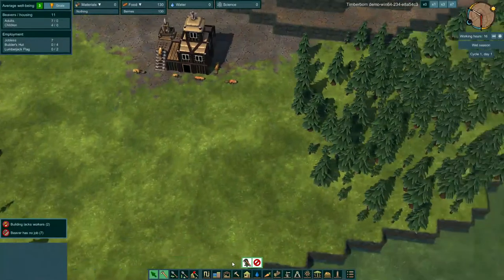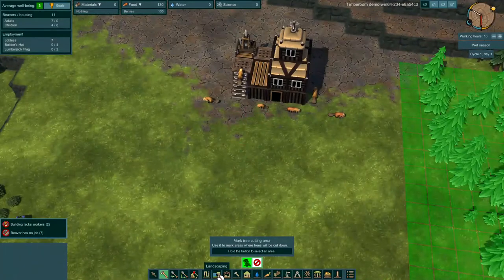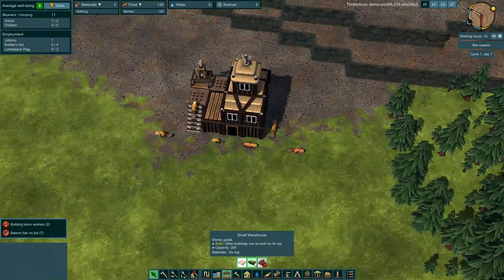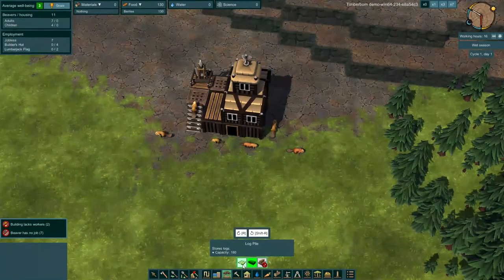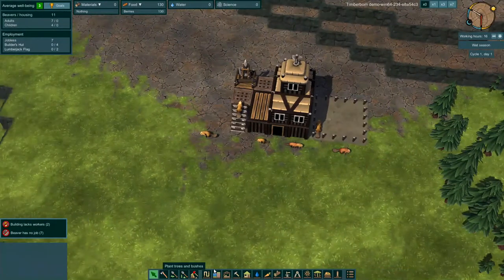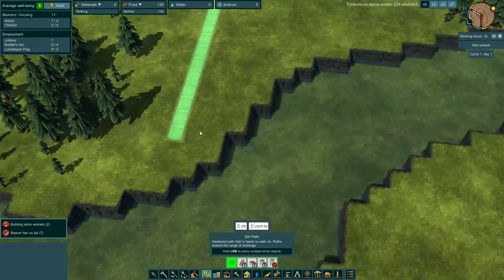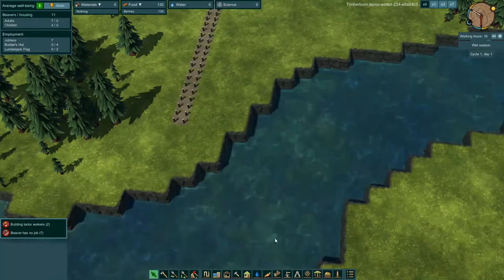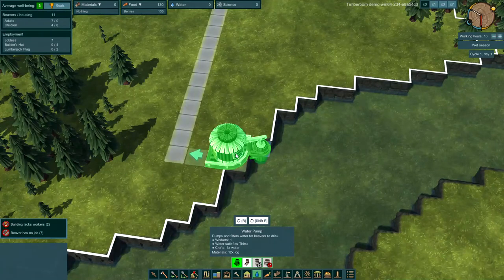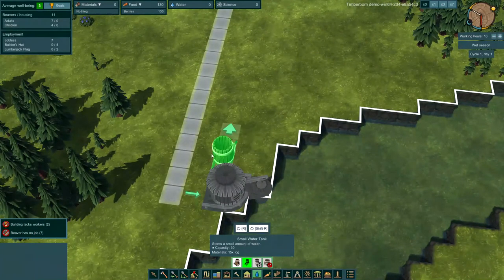So we're going to start by indicating all these trees over here can be chopped down, so our lumberjacks can do that. They will need storage — we have a log pile which can hold 180 logs, or a small warehouse which is solid and we could stack things on top of it. We'll start with the log pile. Let's start with a path, and we're going to run a path down to the water because our beavers will need water very shortly. We'll build a water pump facing the door into the water, and then build one small water tank and connect both with a path.